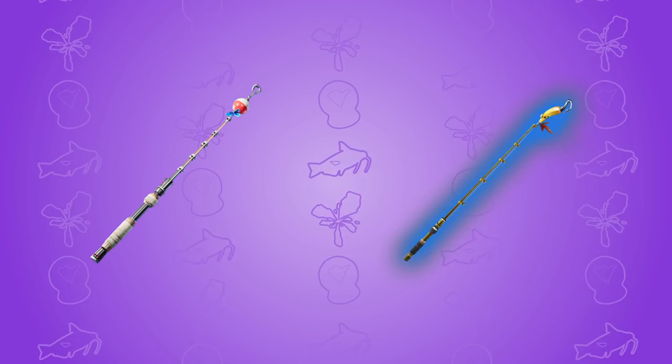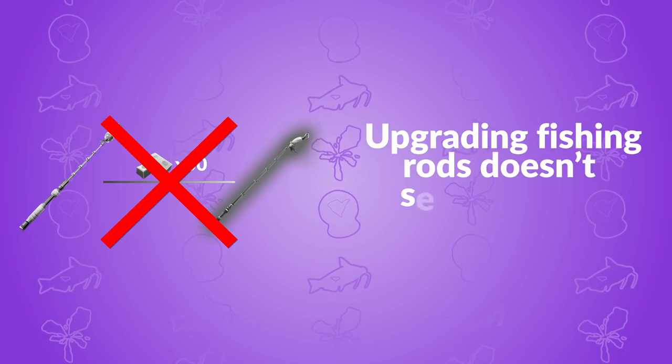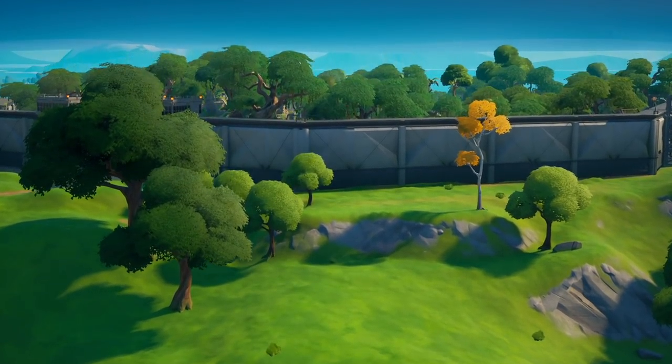If you want to upgrade your fishing rod to a pro fishing rod, it's 50 gold to do it. However, most of the time you're not going to be able to do this in a competitive match because 50 gold is actually quite a lot to get in an early game, and most of the time your teammate who is going to be fishing is already going to be fishing while they're collecting gold.